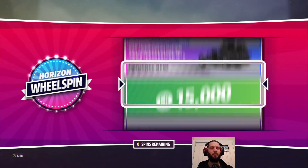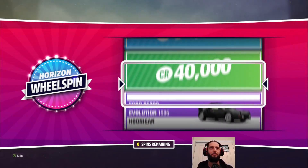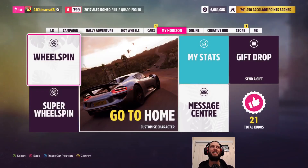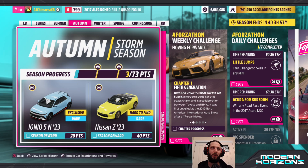I don't often show the wheel spins in the game, but redeeming one is a daily challenge. And of course we get 1000 credits. Fantastic. Well, that's one point closer to our goal. We have two on the board from the Rivals events, which I'm sure meant to count for more than just one point each, but never mind. Then we have that one daily challenge out of the way.